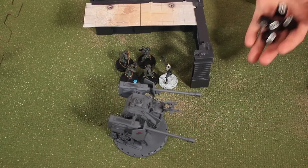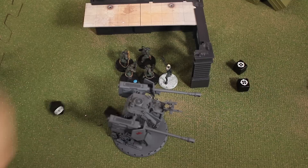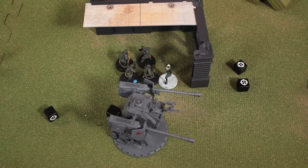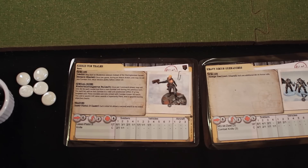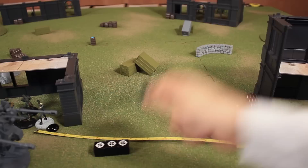Luke removes one of his weaker laser grenadiers from the battlefield. Rodney then rolls five dice again against Sigrid — two possible hits. Luke rolls two armor dice and gets no hits, so Sigrid takes two points of damage, shown with two red tokens. Suppression tokens are also placed on both the laser grenadier unit and Sigrid. With one order left and no good target, Rodney lets that order go away and turns things over to Luke, who has four orders.